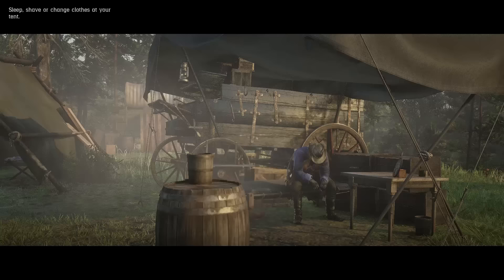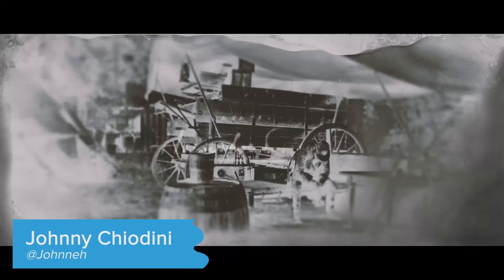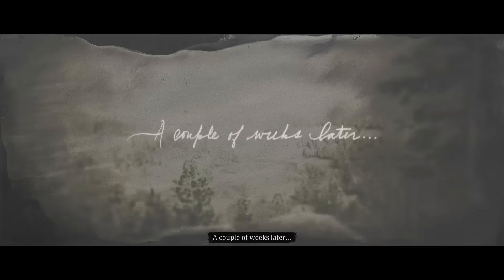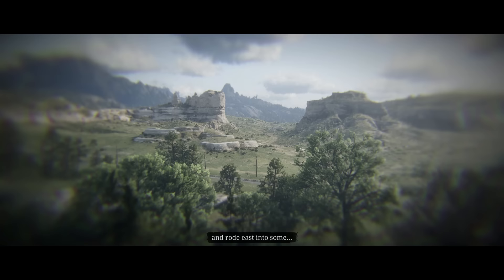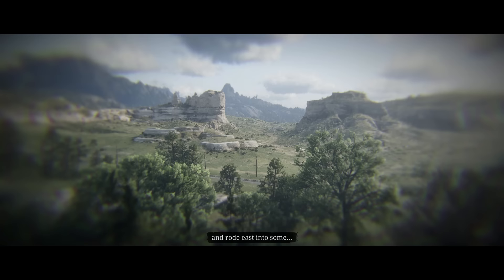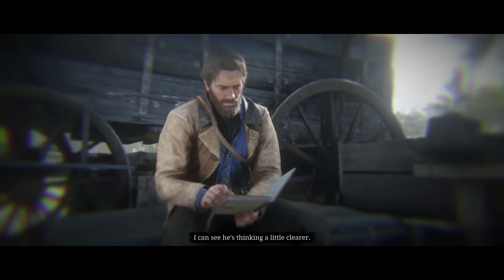Hello, Johnny from Eurogamer here, and this, as if you needed telling, is Red Dead Redemption 2. It's an absolutely vast video game letting you explore the heartlands of America as you, that is Arthur Morgan, and the rest of the Dutch Van der Linde gang try to escape the long arm of the law. Even the most hardened outlaws can't keep robbing trains or getting into shootouts every hour of the day. At some point they need to rest, which is where the camp comes in. The camp acts as a hideout for the gang and a focal point for its members, but it also offers you a lot of important, helpful features. Some of these are pretty easy to overlook, so here's a handy guide to how to get the most out of Red Dead Redemption 2's camp.